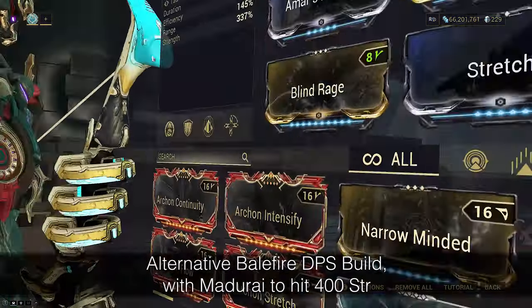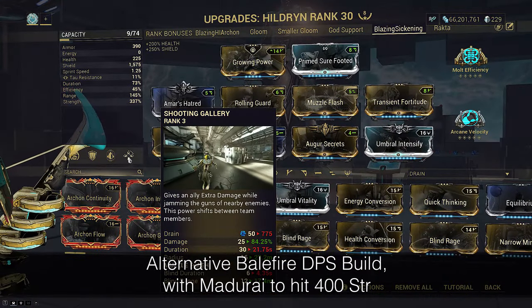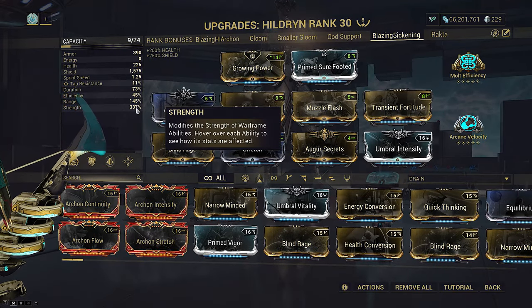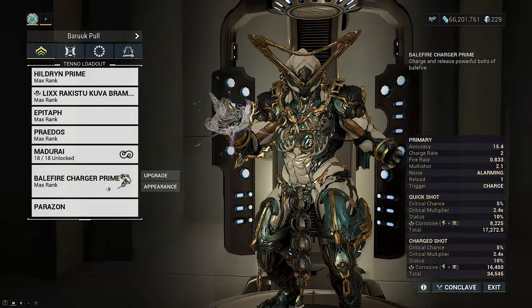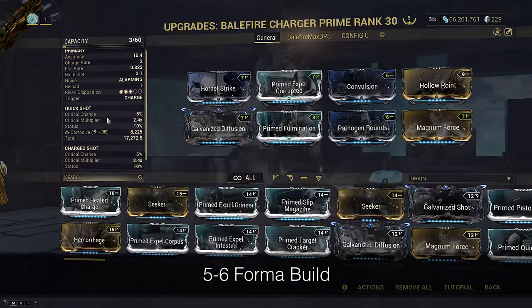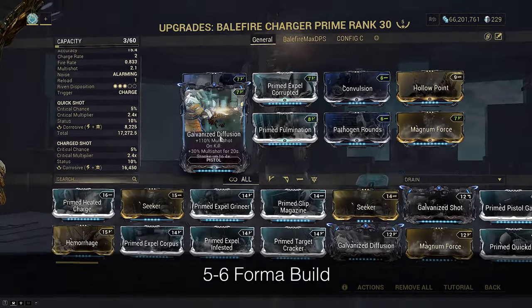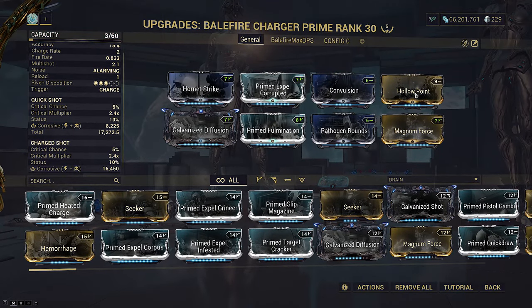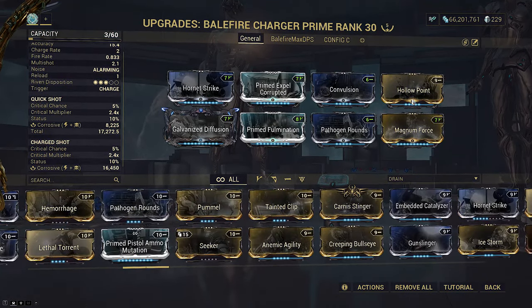For endurance runs, I would instead recommend a Muzzle Flash setup with 145 range and going higher strength instead for more raw damage, relying on Pillage's full strip — higher DPS, less KPM. The Balefire is pretty universal in modding; this is the crit-based one meant for Arcane Avenger, so just use Prime Target Cracker instead of Hollow Point.